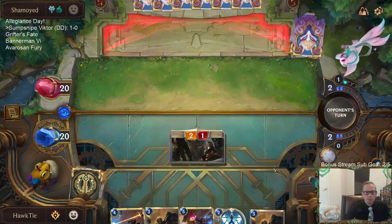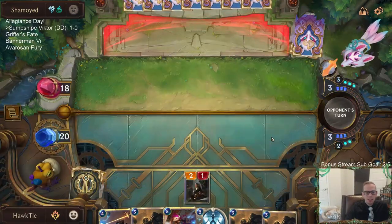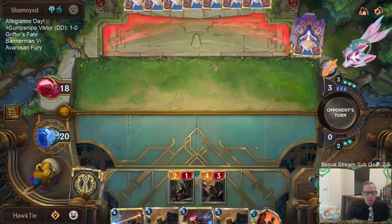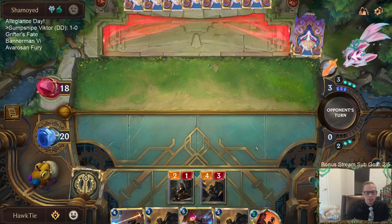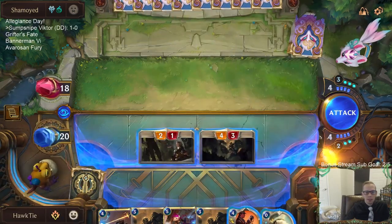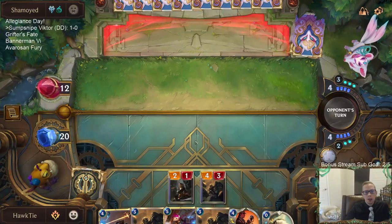Attacking with the Sump Dredgers. I'll discard the Iterative Improvement — no point spending two mana on it if I'm just going to have these Sump Dredgers anyway. Poro Cannon. If they don't play a single card the entire game, I think we'll win.